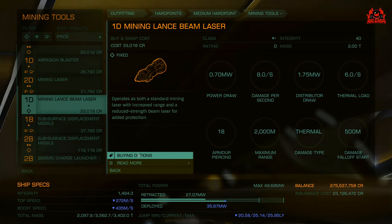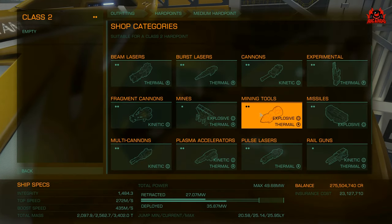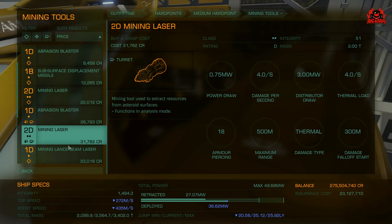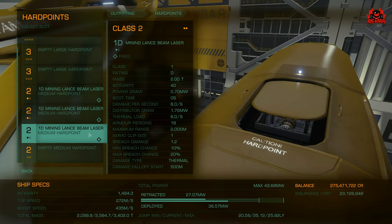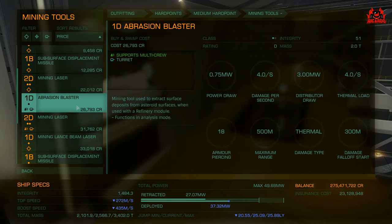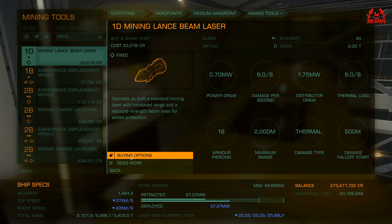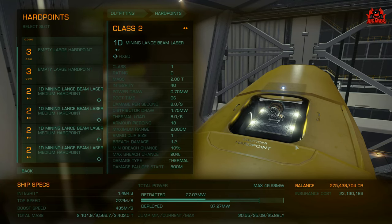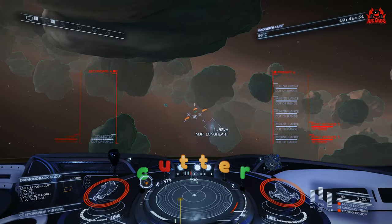So what have I found with the beam mining lance? They're not as heat-efficient as standard mining lasers — they're about as efficient as normal beam lasers — so heat is going to be a problem if you're running multiple of them while attacking rocks for low temperature diamonds. That said, when you drop into a mining area teeming with people looking to take what you've mined, you won't feel completely defenseless.